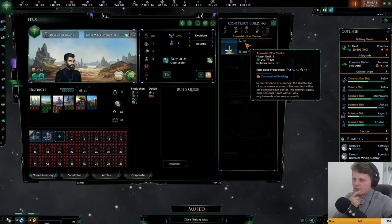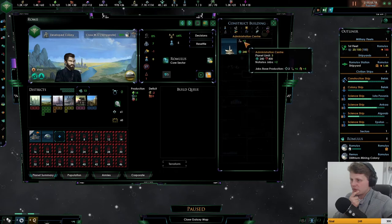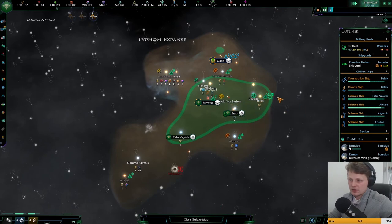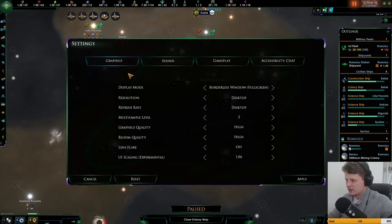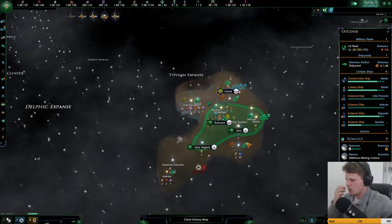We can only build three on every planet. Let's go with an admin center, and the next stop is going to be research. We want to have as much trade as possible. Here — you're going to be building into that, that's fine. Another system has been explored. Let us increase the volume of that, because I felt this was quite low.